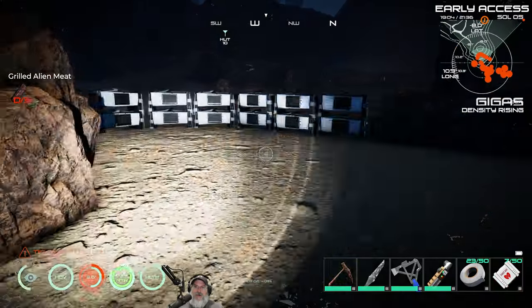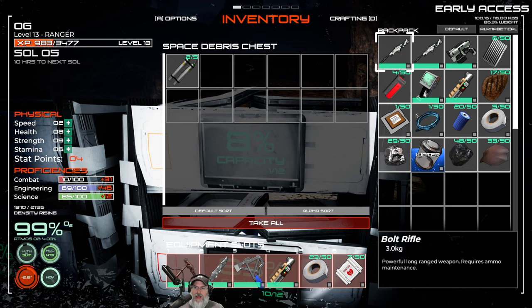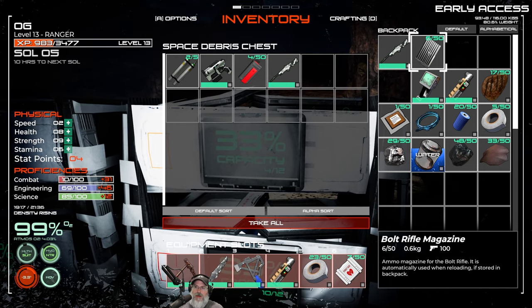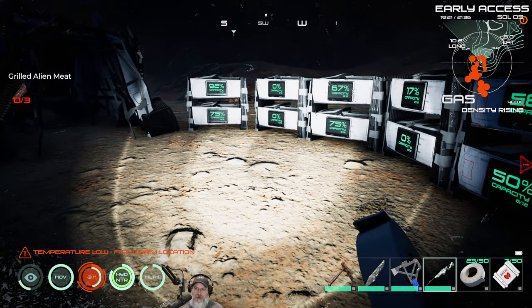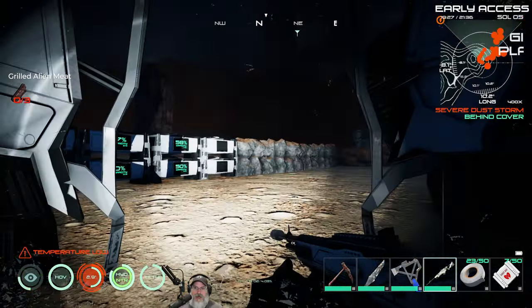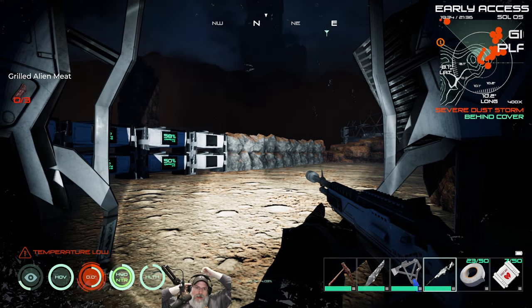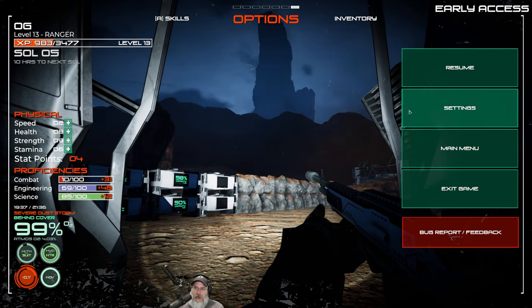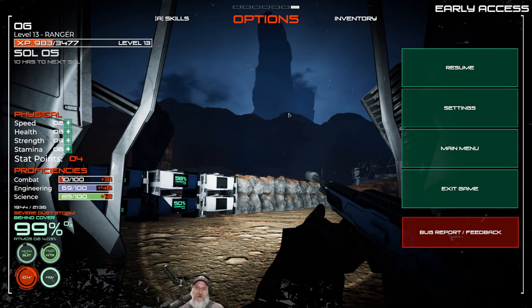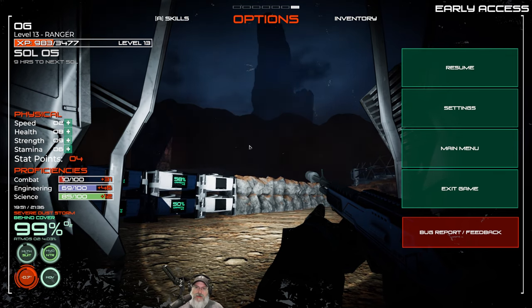We don't have a lot of ammunition, so I'm not going to carry the pistol for now. We'll carry the bolt rifle but only use it when we really need to. Something very important to know: let's get behind cover because there's a dust storm coming. In this game, if you reload before you expend your ammo cartridge, you lose the rest of the ammo in that cartridge. Yeah, I know it sucks, but that's just how it works.